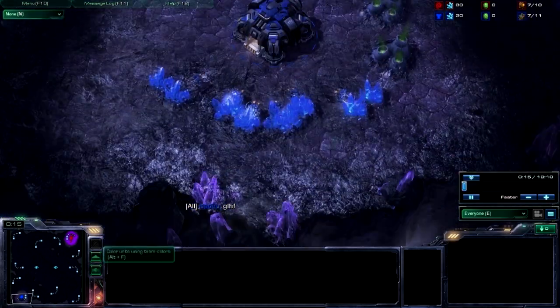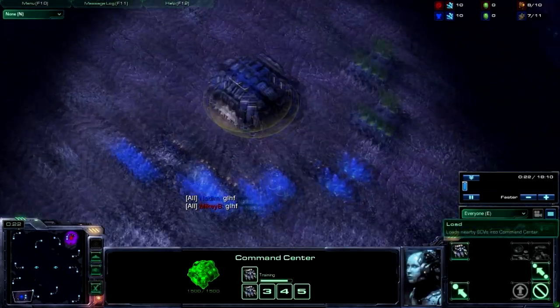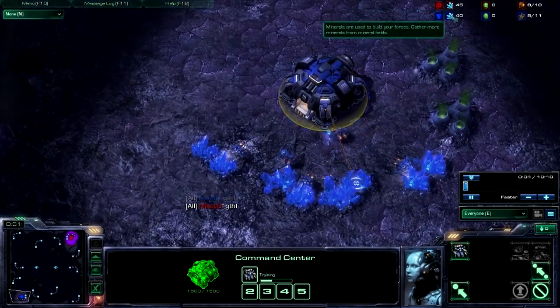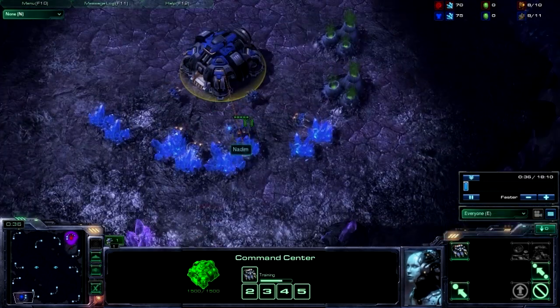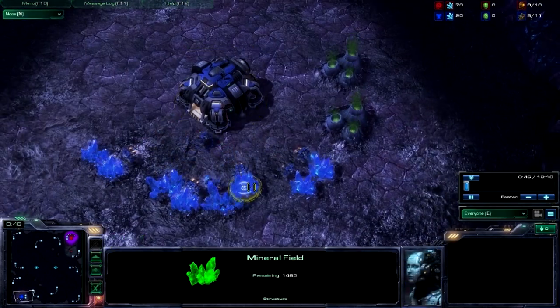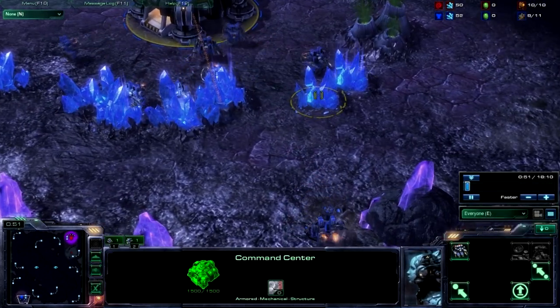I'm going to speed this up a bit faster for a quick second, because the first base start of the game there's not really too much going on - just building your probes up. So you need to remember: at first in the game, the first thing you want to do is start off with your 50 minerals. That's where you always start off, and your SCVs are just sitting here, so you want to get them starting to work right away. Build one right away, because you have 50 minerals - just enough to build an SCV. That's the basic build; you've got to go and build another one.